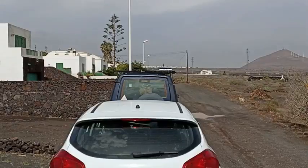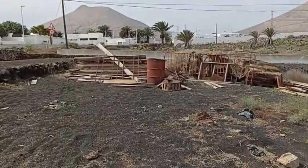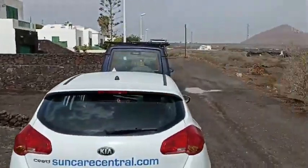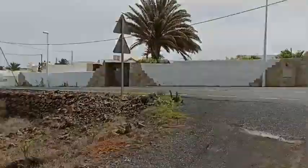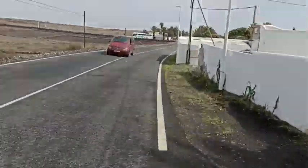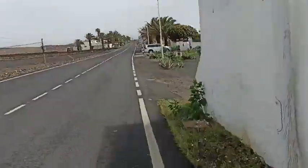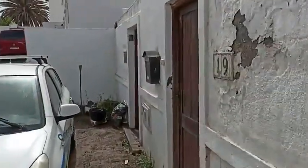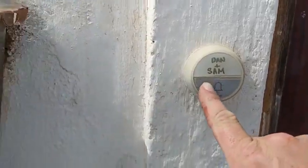Just a quick update: the breeze blocks have now gone, so that's what it looks like now. Once you get here, turn around, walk back up to the main road, and once you get to the main road be careful as you cross it. Walk back down the way that you've come and look for the green garage door that I pointed out earlier. This is my place and if you look on the wall to the right it's number 19. There will be a doorbell that says Dan and Sam — press it, you won't hear it ring but I will.